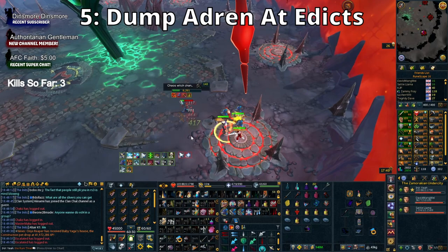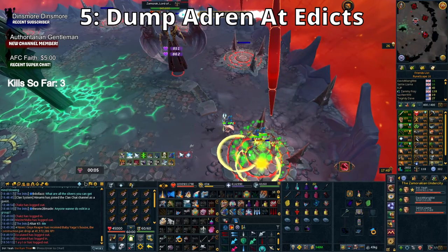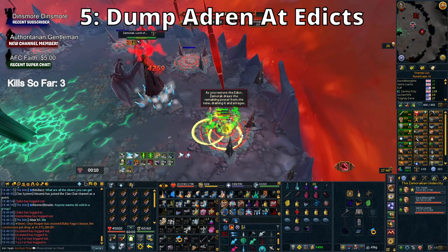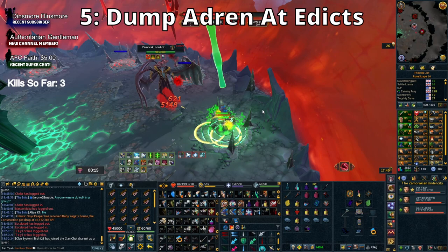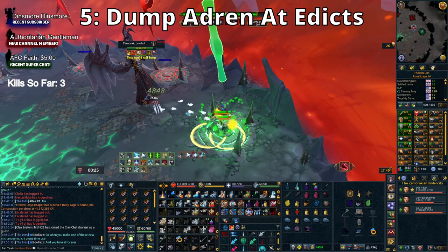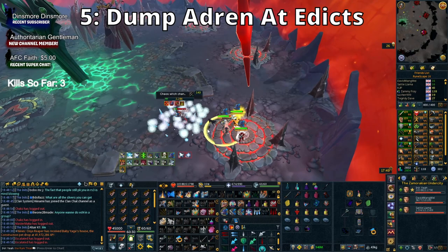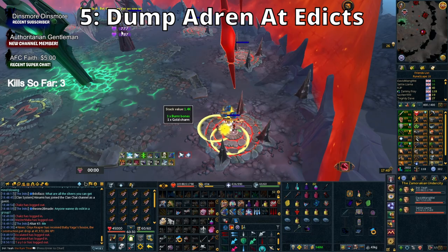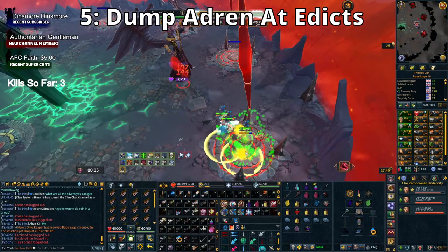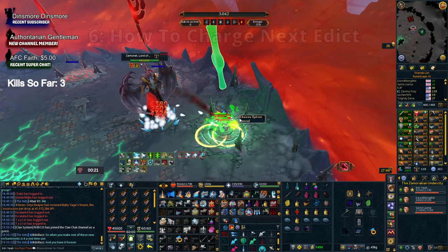One thing that is incredibly useful to know is that when you charge one of the edicts, you get a surge of adrenaline all the way to 100% - no matter where you were. This means when you go into the edict to charge it up, you can dump any adrenaline you have first and then get that adrenaline surge. For example, go in with 100% adrenaline, drop Sunshine or Death Swiftness or Berserk, throw out a Tsunami or staff spec, and then as the charge fills back up you get another 100% adrenaline for Omnipower, Tendrils, Wild Magic - whatever you need.